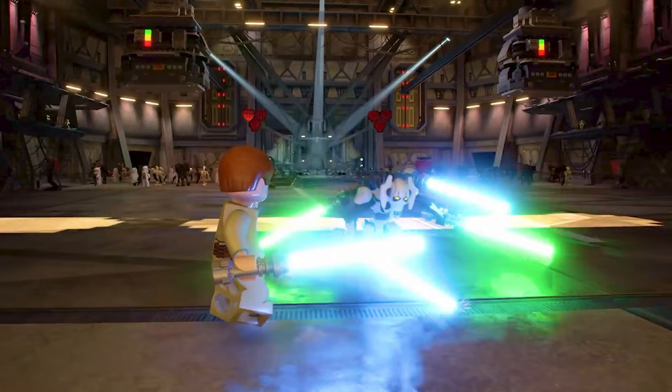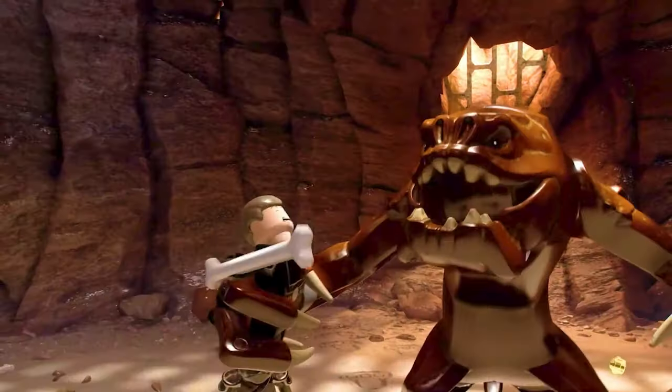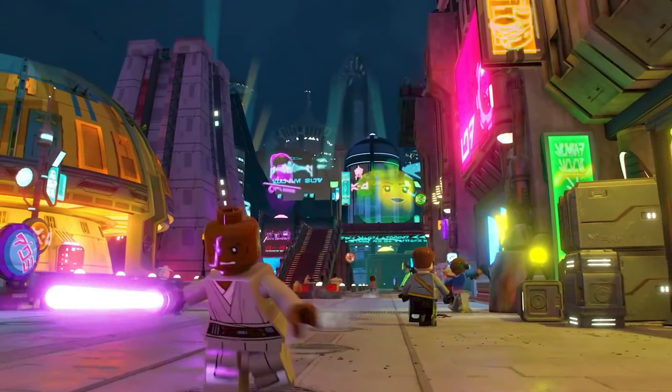Here we have a shot of the Rancor from the beginning of episode 6. It looks a lot different than in the first game — you can actually see a gold stud on the bottom right. I'm guessing you'll have to find a way to cause the door to crush the Rancor, just like in the movie and how it worked in the first game. He looks much bigger than he did in the Force Awakens game.